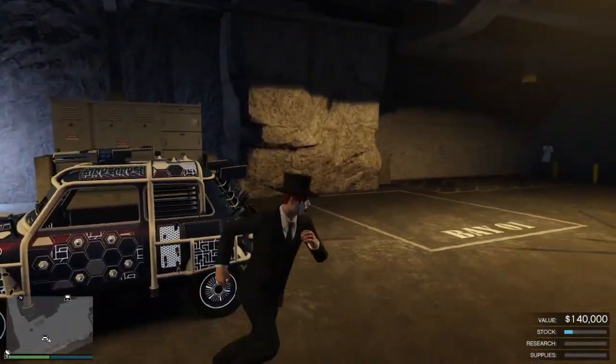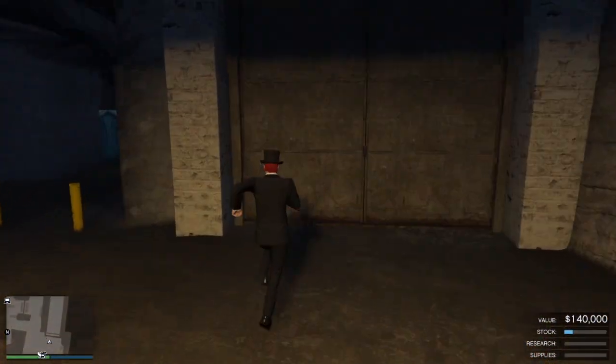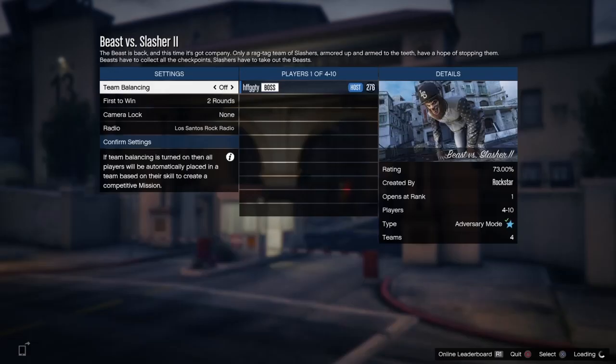Once you load in, you want to store the vehicle inside your MOC — go to vehicle storage. Once you do that, you want to pack it out. Head out and leave the MOC inside your bunker, then park your car as I left it there.